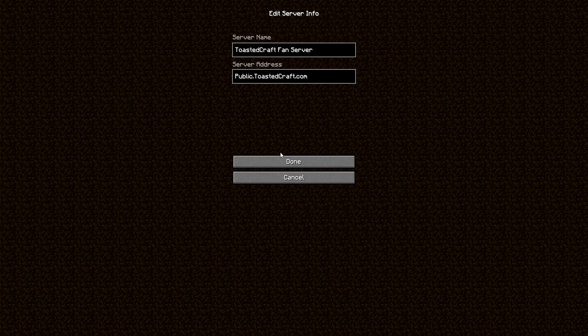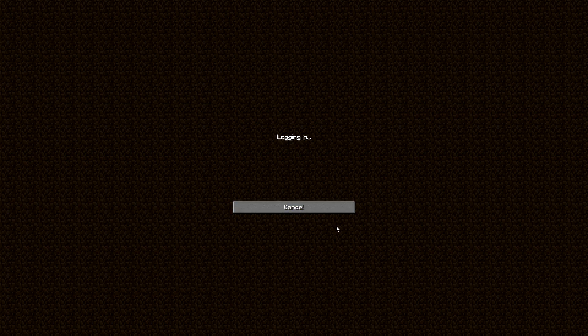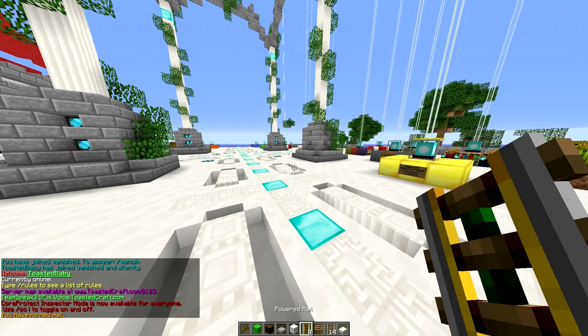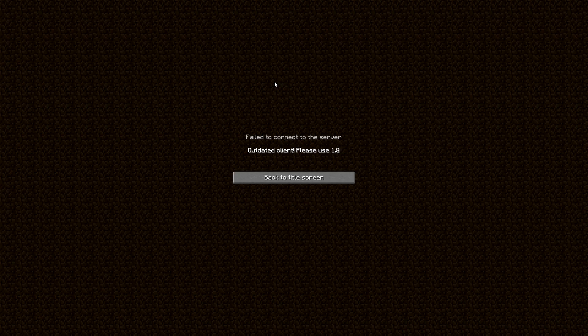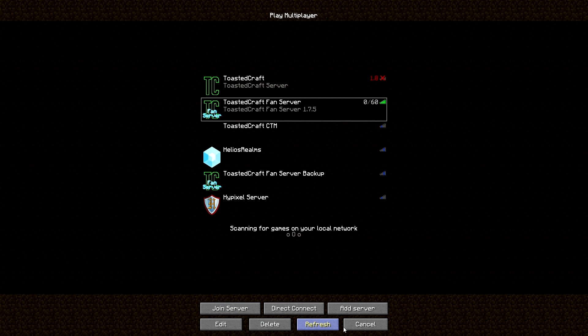So if we edit this, you see public.toastcraft.com — you can go ahead and use that to log into the fan server. Hey look, we're in the fan server! And you can also use that to connect to the whitelist server, but again, it's outdated because 1.7.5 for the fan server.